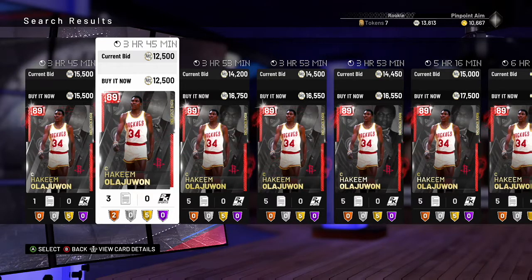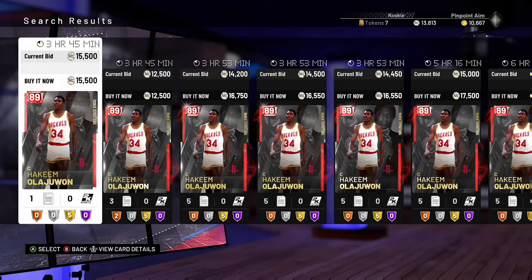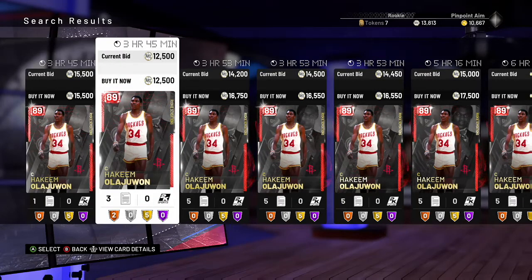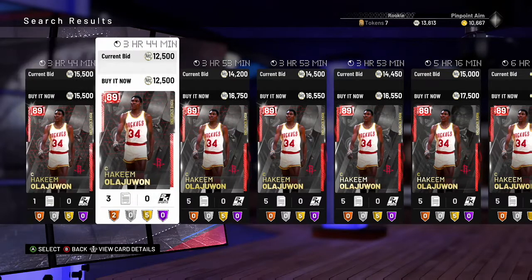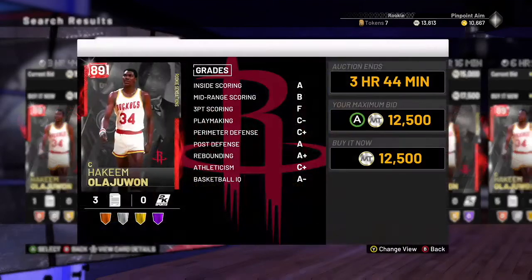As you can see, fifteen thousand five hundred is the lowest one on the screen. I can buy one for three thousand less than that. What you have to keep in mind is that when you buy a card to snipe it, you need to factor in that you're gonna lose 10% when you sell it. So even if I sell this card at fifteen thousand flat, I'm only gonna lose fifteen hundred, which still makes me a full one thousand MT — a nice pickup.